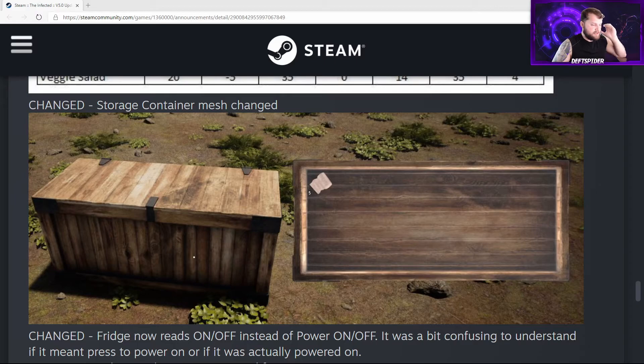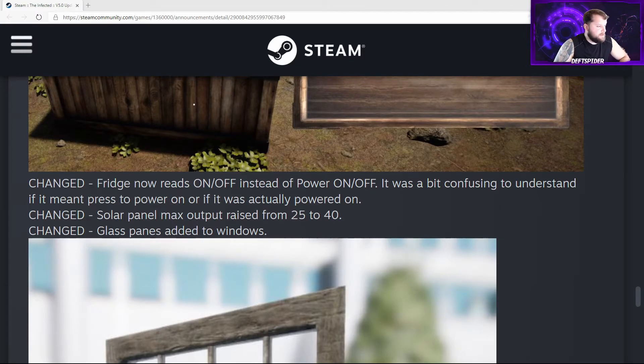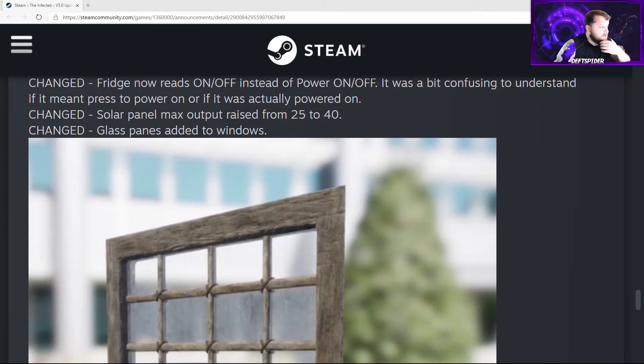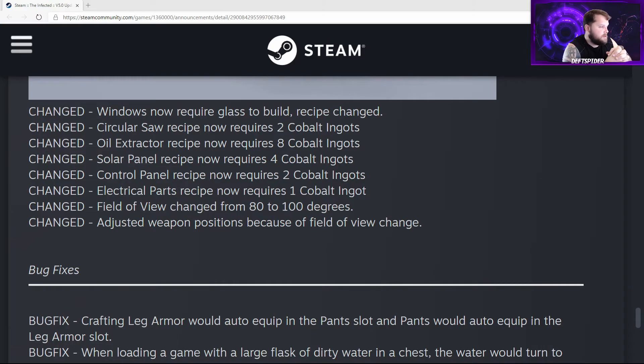The storage container mesh has changed, meaning it looks different inside and outside. The fridge now reads 'on/off' instead of 'power on/off', eliminating confusion about whether it's powered. Solar panel max output has been raised from 25 to 40, so power gain is increased. Glass panes have been added to windows — windows now require glass to build. The circular saw recipe now requires cobalt, the oil extractor recipe now requires cobalt — eight cobalt ingots, less expensive than before. Solar panel recipe requires four cobalt, control panel requires two cobalt, and electrical parts require one cobalt.